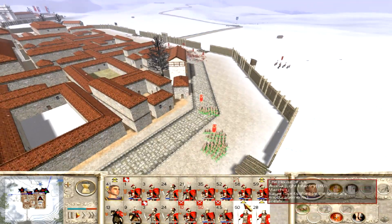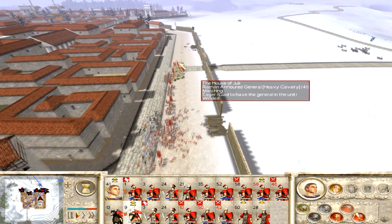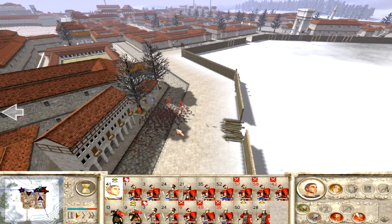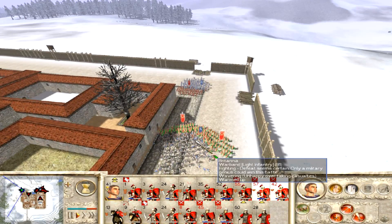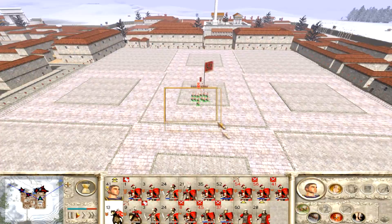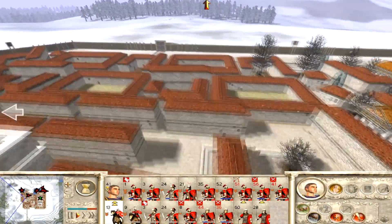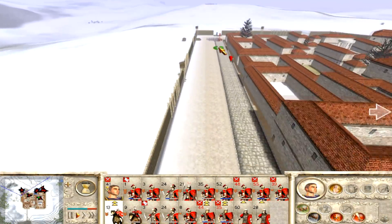The fight will probably be over on the far left by the time my legionaries get there, so I'm going to send my general over instead. There's actually another unit that somehow snuck into our city through some breach in the wall. At this point I have a few units in my town center — a unit of Triarii that was really weak and a unit of Equites that were also really weak. My general is pretty tired and is going to have to get tied up on that one unit that snuck into the city.